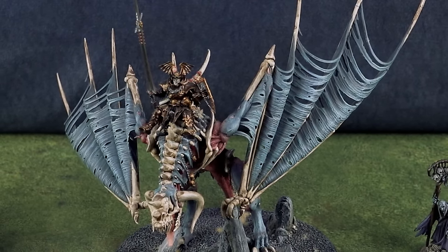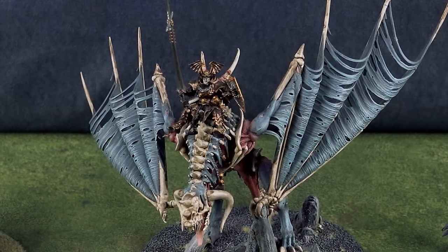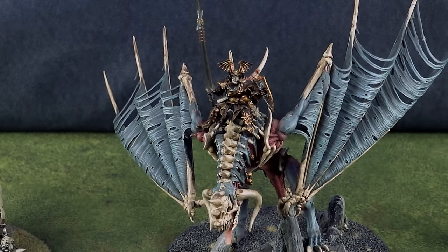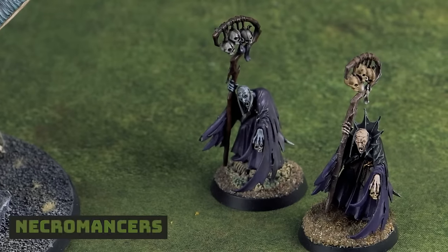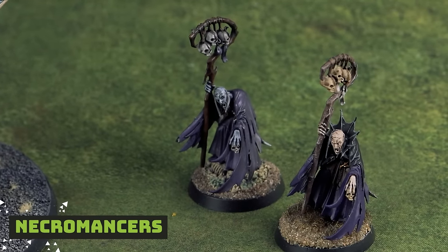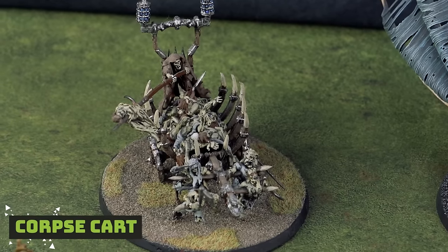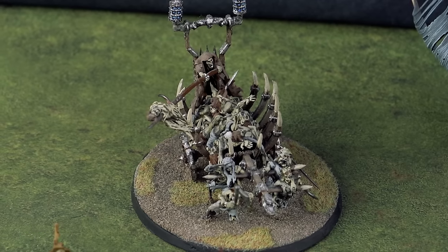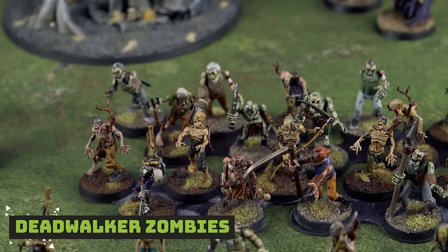Vile Transfers is tempting but it's a very swingy spell. Spirit Gale, even though it has been eroded a bit, is still a useful spell so I'm running that. The rest of my list incorporates two Necromancers to fill out this battle regiment — one with Fading Vigor, one with Waste Away. I have one Corpse Cart with the Baleful Brazier to help with casting, and then the rest of the list is a lot of Zombies.